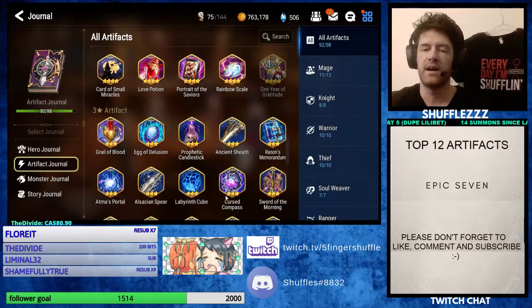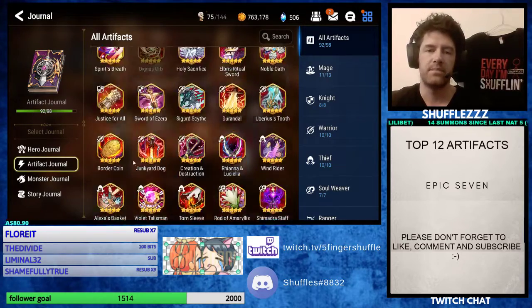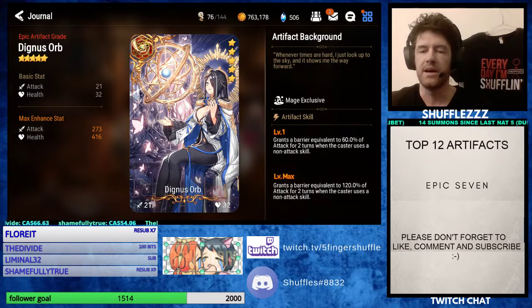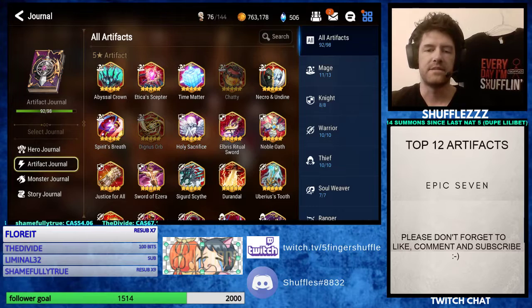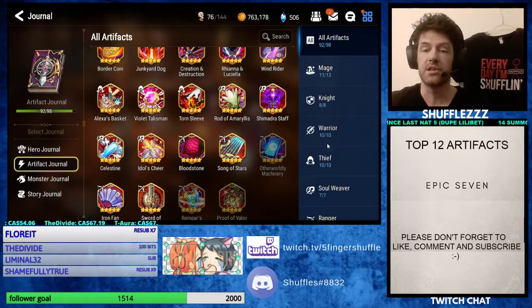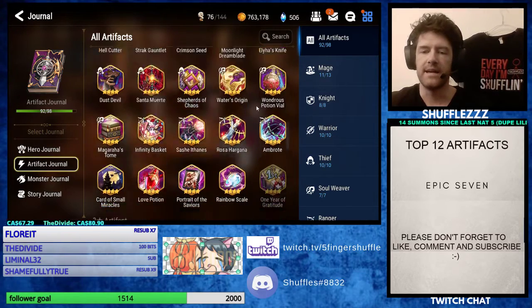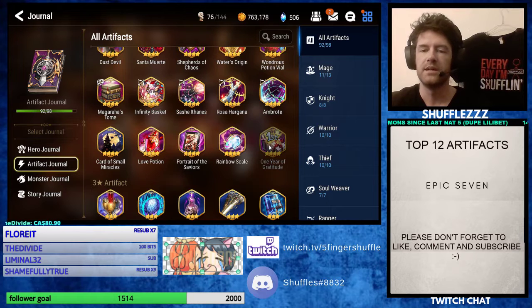That's going to wrap it up in terms of our top 12 artifacts in Epic 7. I hope this helped you guys out. As you can see, I'm at 92 out of 98 artifacts, so I've used almost all of them. Chatty is not in the game on Global Server, and Dignus Orb is currently in the rotation and I haven't summoned it yet. Otherworldly Machinery is also not in the game. And I missed Rengar's Special Drink — Proof of Valor is in the shop. The 1-Year Gratitude artifact hasn't yet been released. So three of the six I'm missing are actually not even available on our server.